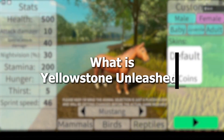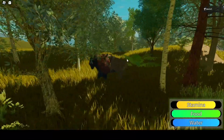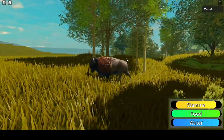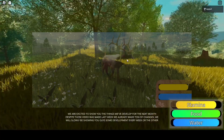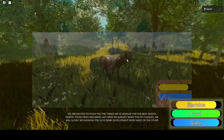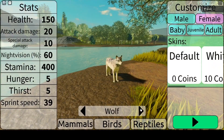What is Yellowstone Unleashed? As the game owner describes, Yellowstone Unleashed is an exciting Roblox game that takes inspiration from the natural beauty of Yellowstone National Park. The game offers players the opportunity to explore the vast wilderness of the park and its many iconic landmarks whilst playing as a variety of different animals.